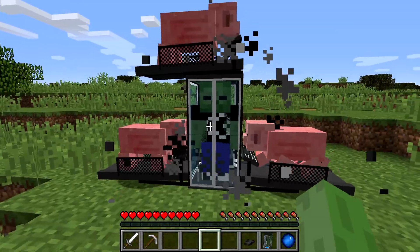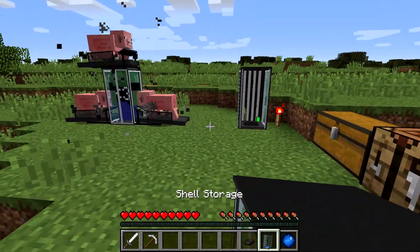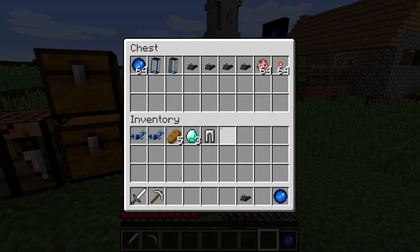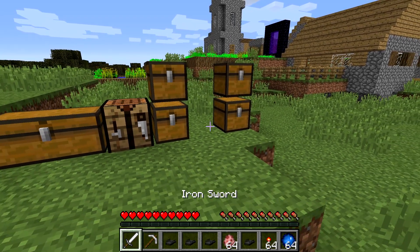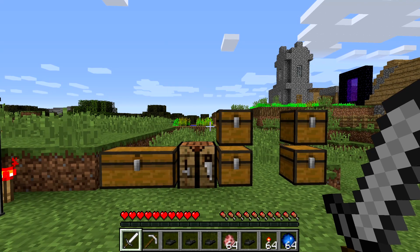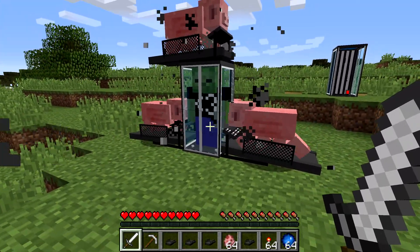I'll show you guys how you can use your clone and how to get and use these machines. Let me put down the Shell Storage I just made right there - that's what this thing is. You'll see what the Shell Storage does in a second. They need to be powered by redstone, by the way. You also have the Shell Constructor, which is pretty much crafted similarly to the Sync Core but with some differences - that's what makes your clone.